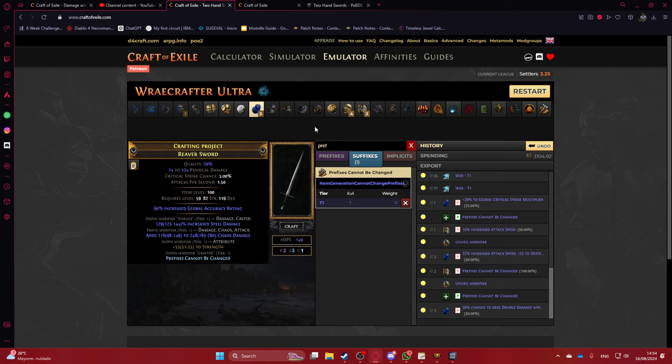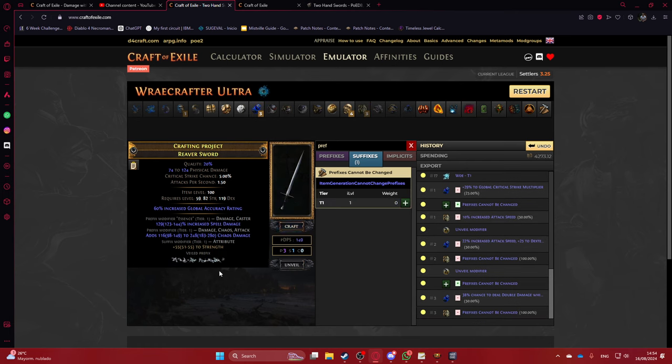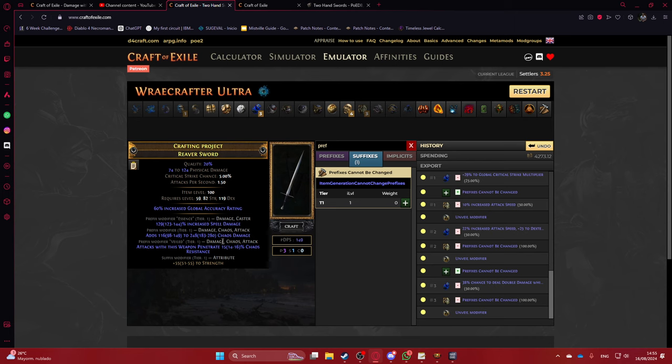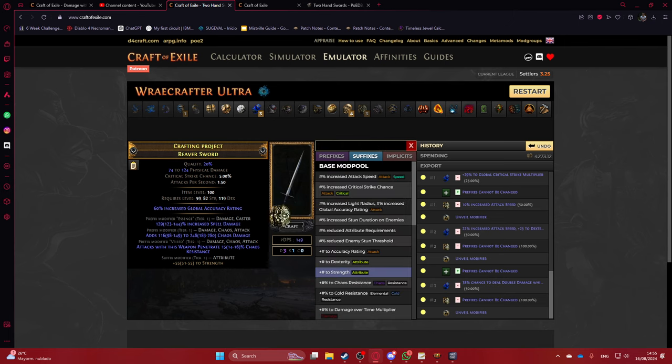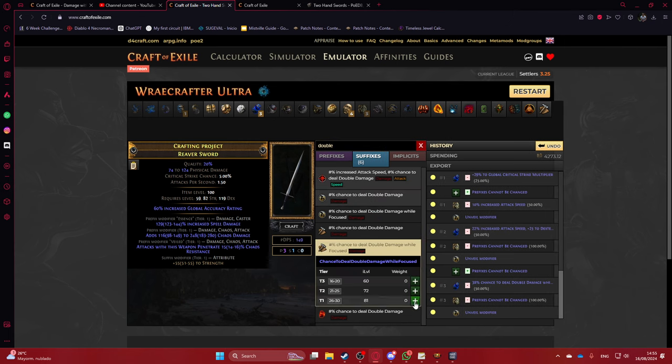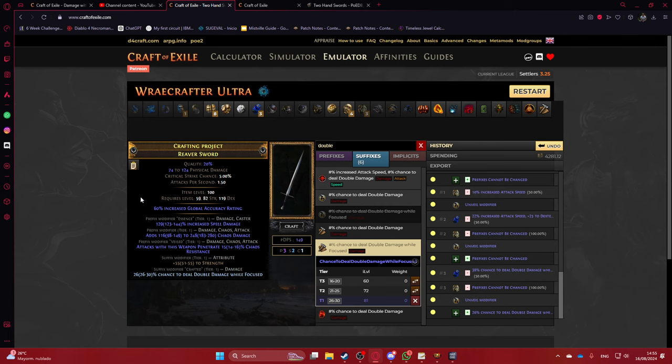If you hit the annul, you veil again. If you get a veil suffix — say double damage — and you don't have the metacraft, you have to redo it. Then annul and veil again until you hit a veil prefix. There's a good chance you'll hit added weapon damage — penetrate chaos resistance — and those are your prefixes sorted.